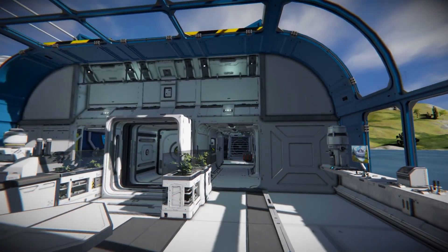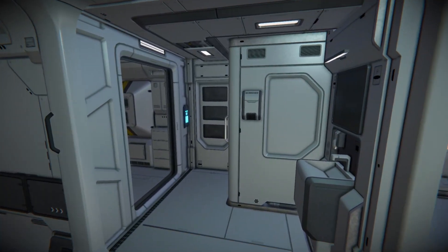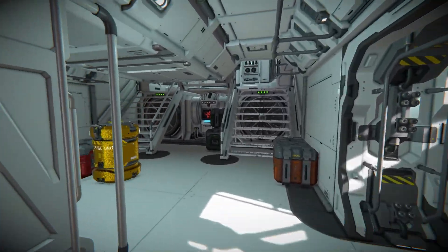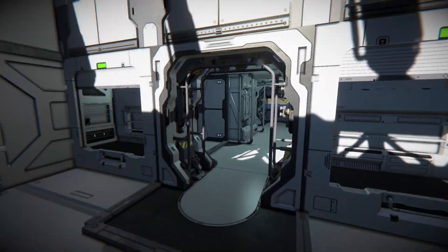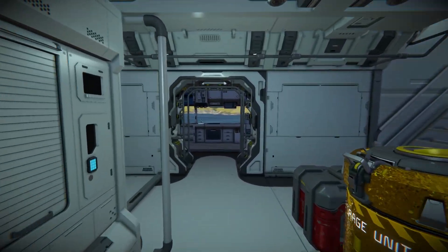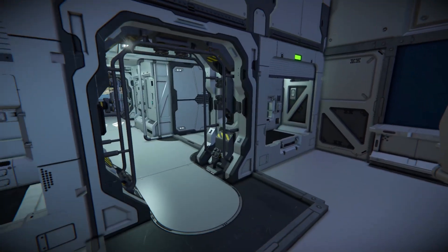Coming through one of these two doorways and looping all the way around — through this section we've got a shower and toilet, continuing through we've got a window inside the elevator, and coming into here, this is what I spoke about earlier as the small living quarter section. We've got a desk in the corner, a little section to store bits and pieces, a planter, and on the side there are bed blocks to actually go to sleep on. Quickly running through the other side — kitchen block, planter, desk, and beds again, slightly different on both sides. I'm presuming these are the living quarters.